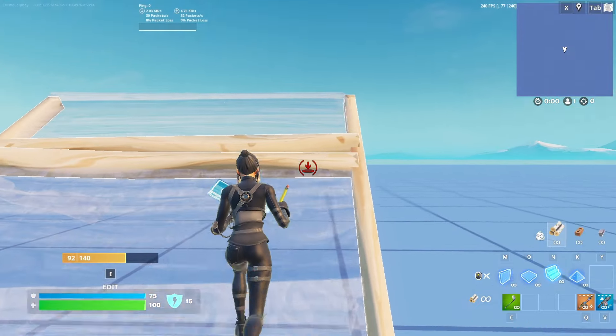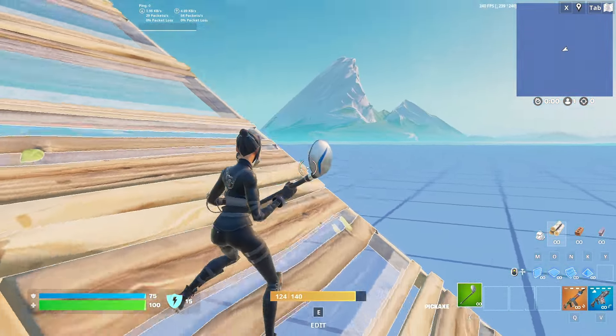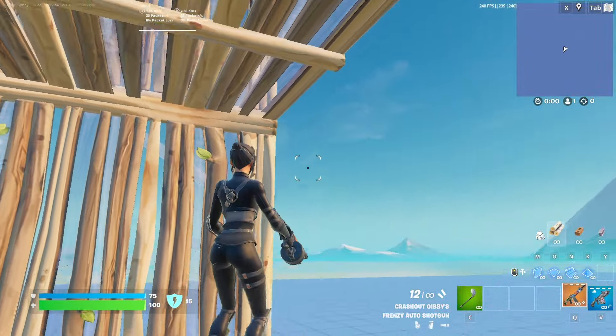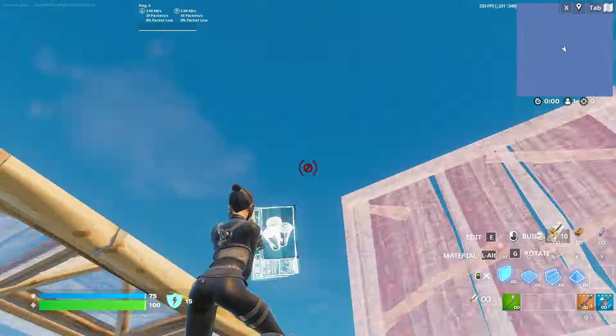You're going to need to be on a ramp with a cone above your head. Strafe in the direction you want to jump, but stay far enough back on the ramp so you don't hit your head. Swing walls two layers above you and land on a floor.